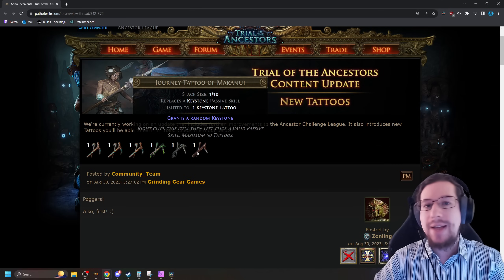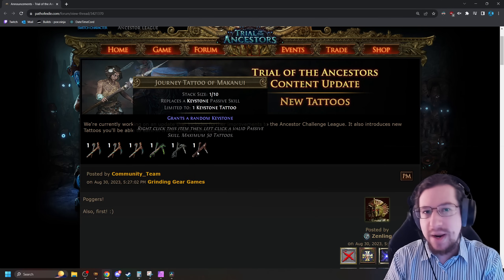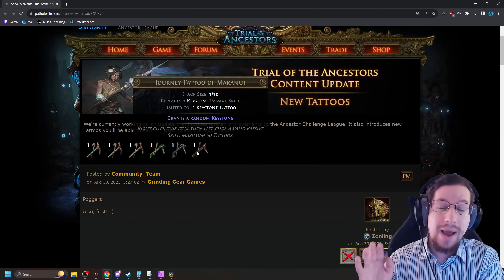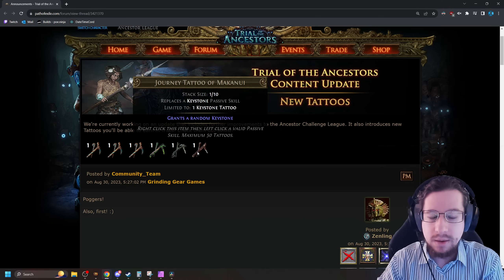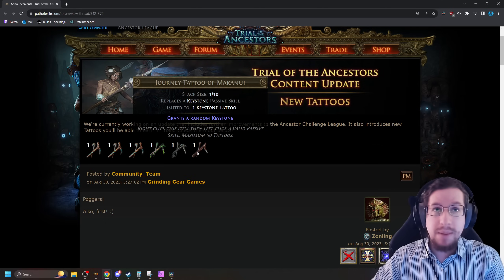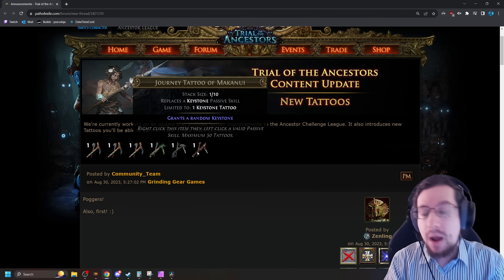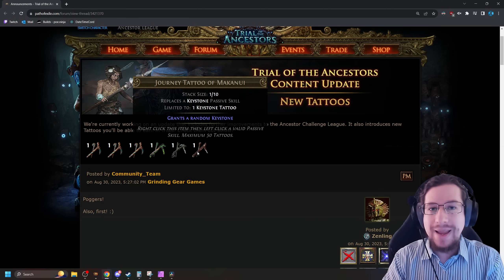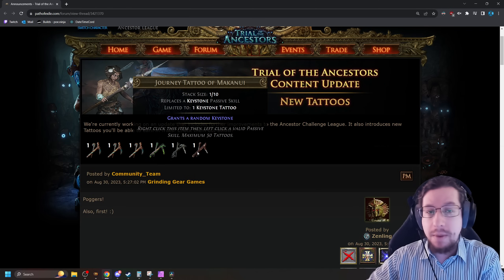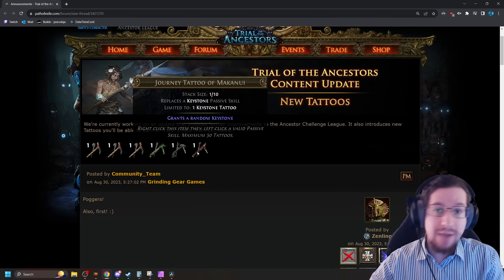Last but not least, we have Journey Tattoo of the Makanui, which grants a random keystone. I have so many questions about this. First, does the random keystone get granted when the tattoo drops or when the tattoo is applied? If it gets granted when the tattoo drops, you get a lot of chances to buy very powerful tattoos — a keystone like Glancing Blows will cost a lot, whereas less popular ones like Minion Instability will be cheaper. On the other hand, if it's a randomly generated keystone applied with the tattoo, it's going to be more expensive to get a specific one, since you'll have to buy maybe 20 and apply them hoping it sticks.